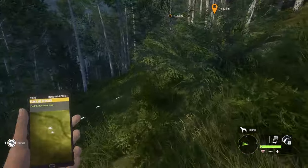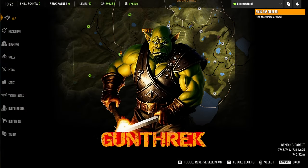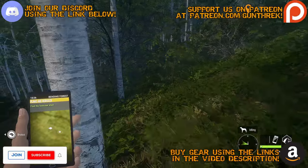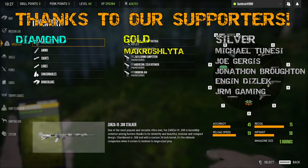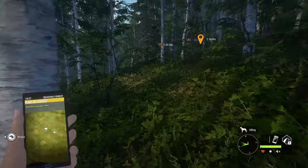Hello fellow hunters and welcome back to Call of the Wild. We are continuing our adventures to explore the entire map and unlock all of its points of interest, as well as grab a gold trophy of each type of animal. Currently, we have the Mountain Goat and Mountain Lion left to go before we have completed our set for this map.